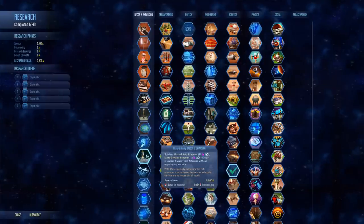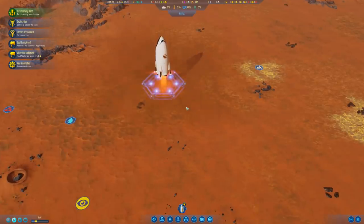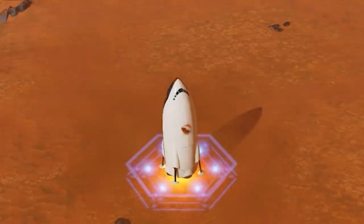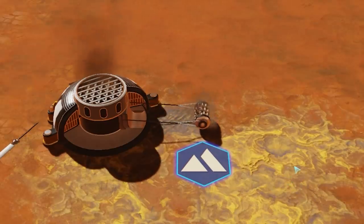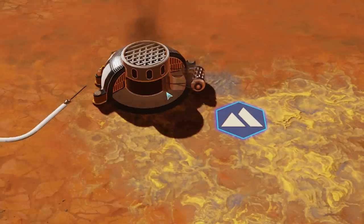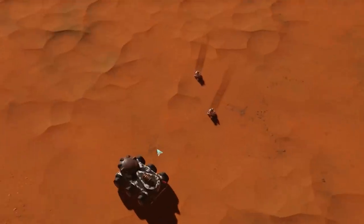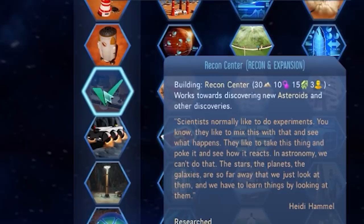There are lots of things that could go wrong — and they will — it'll be awesome. We have this thing called recon and expansion. Among that, we have micro-G landers, a reconnaissance center which will help us find asteroids, micro-G vehicles. We've got tunnels where we can tunnel into the subterranean caverns of Mars. You know those pesky meteors? That's a good way to avoid them. We got the recon center researched.